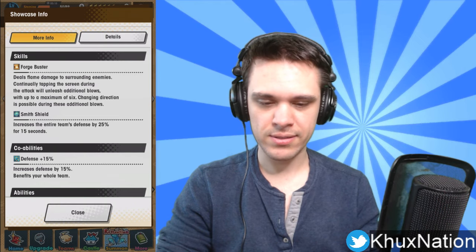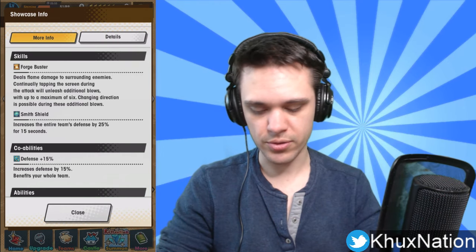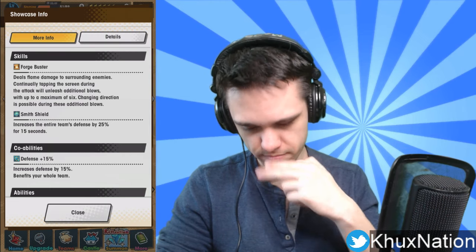Her second ability is Smith Shield — increases entire team's defense by 25 for 15 seconds. I always really like units that have defense skills like this because it makes it really easy to trigger any double buffs that your characters might have or any of the wyrmprints attached to your characters. A double buff is essentially an ability that says whenever you receive a defense buff, so and so happens. Characters that provide defense buffs through their own skills or passive abilities help trigger those automatically, which is super useful.